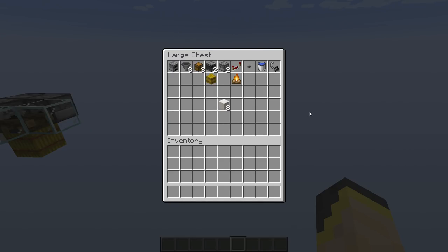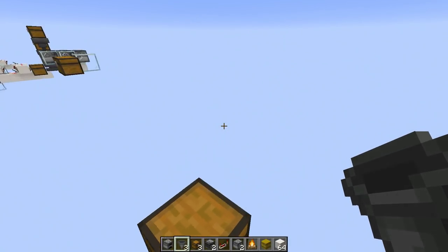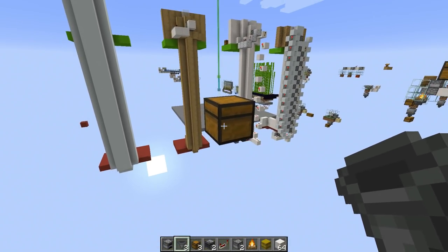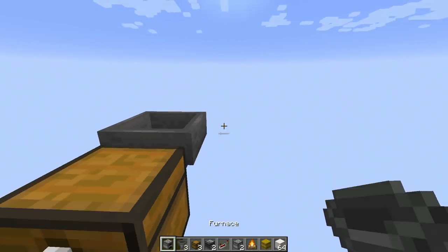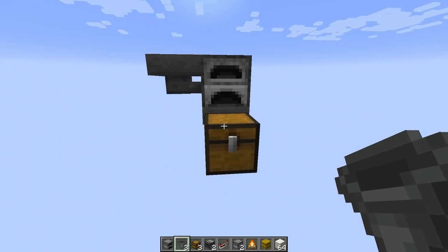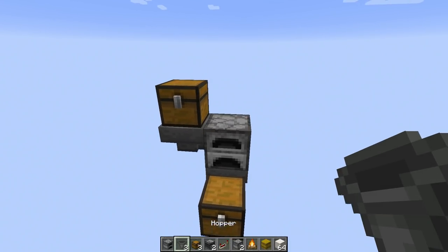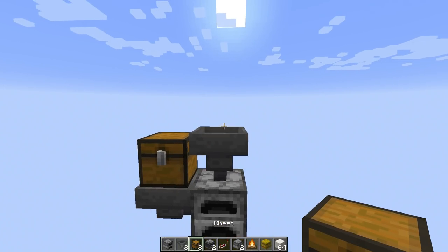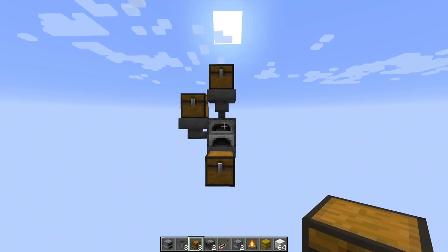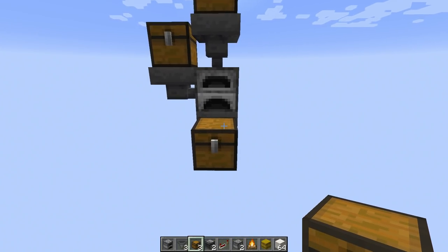We'll start off by building our basic auto smelter. Place a chest and have a hopper feed into that chest. On top of that hopper place a furnace, then off to one side of that furnace place a hopper going into it with a chest on top. One more hopper on top of the furnace with a chest on top of that, and you're good — that's your basic auto smelter. This is an old design that has been in the game for a long time.